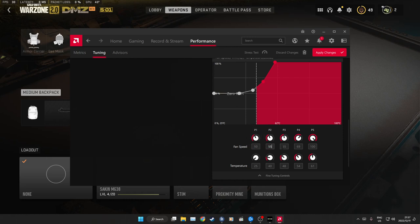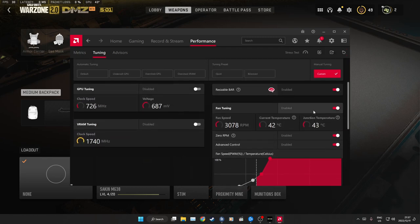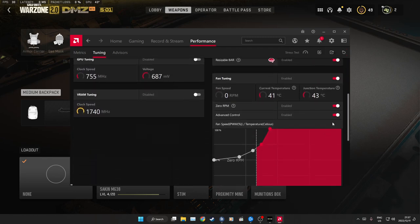P2 is 55%, P3 is 65%, P4 is 75%, and P5 is 100%. Then temp P1 is 25 degrees, 40 degrees, 40 degrees, 48 degrees, 52 degrees, 52 degrees, and then 58 degrees is the last. Now my fan speeds have picked up. I'm going to disable the zero RPM. I disabled mine as well.